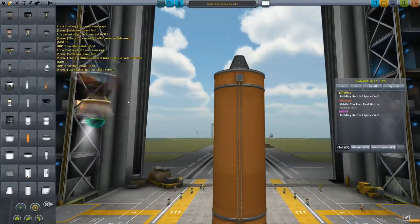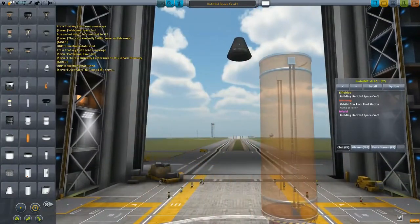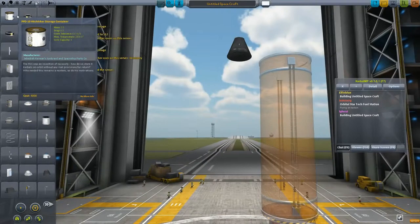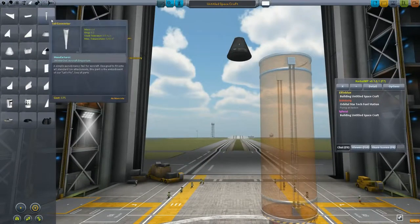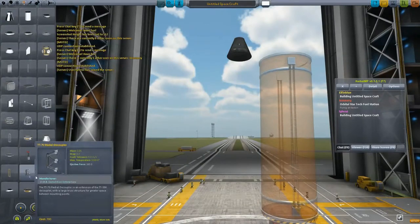I have a glitch where what I'm building turned itself sideways. So yeah, I've got a little rocket, a little bit of fuel, some landing gear, and a pod — that's about it right now. I should probably figure out landing gear, which I've never done before, so this will be interesting.